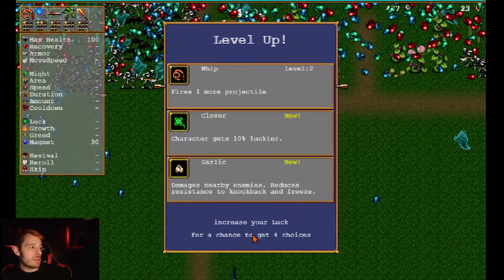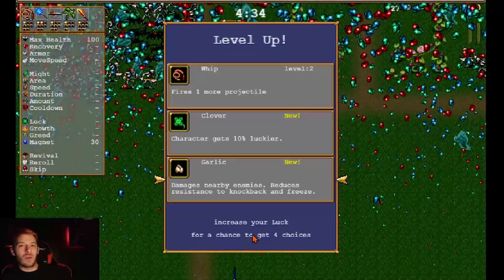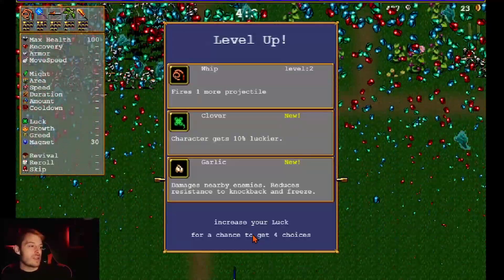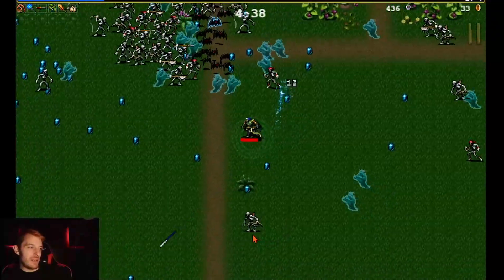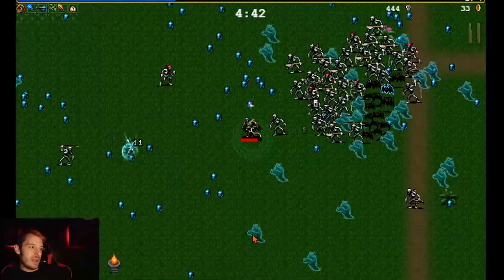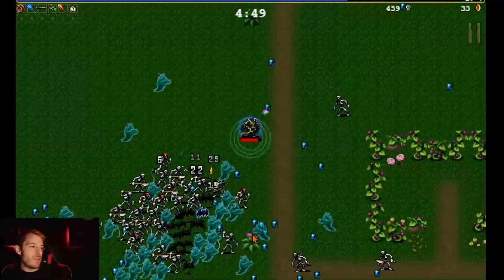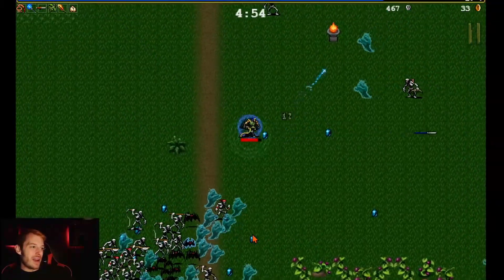We're taking Garlic — it makes a little ring around you and, as you know, vampires don't like garlic. Most of these monsters aren't vampires, but it still works. They take damage if they enter that aura. It's not a ton of damage, but it helps. Now I've got no more weapon slots left — I should have paid attention to that.